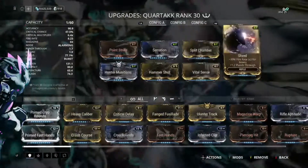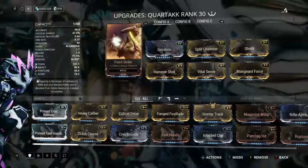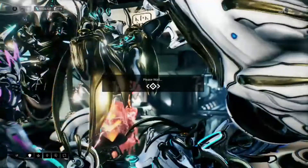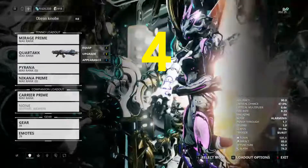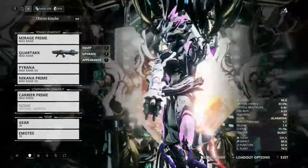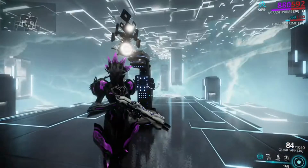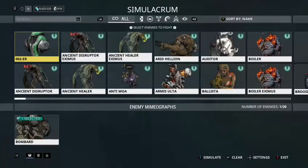Split Chamber, Shred, Malignant Force, Vital Sense, Hammer Shot, and Hunter Munitions. This weapon is surprisingly effective with Hunter Munitions because if you look at this gun you'll notice it's got four barrels, so it shoots more bullets. Add multi-shot for even more bullets, and you get a lot of extra bullets that each have a crit chance of 47 percent.